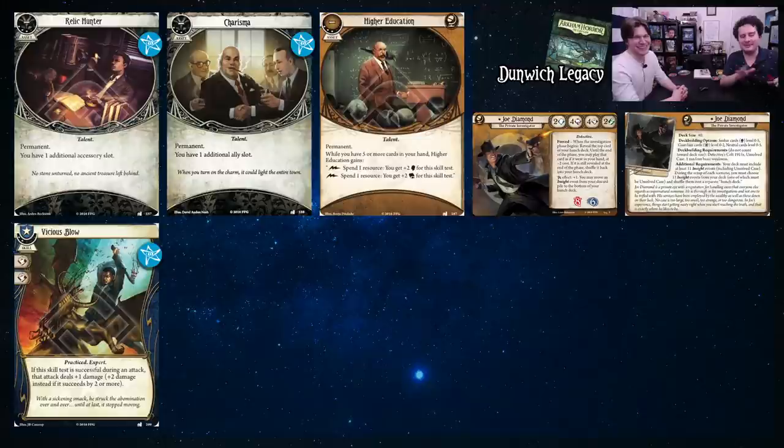Relic Hunter and Charisma 2 are staples. Vicious Blow — more damage is always good. Higher Education is mostly here for the Intellect buff, but the Willpower buff also works since you'll probably have five cards in hand as a Seeker. Your cards are expensive and it can now cost two resources to protect yourself — it's basically a Guts, just a way to protect yourself in the Mythos phase.